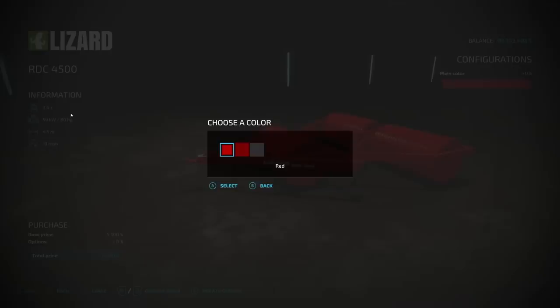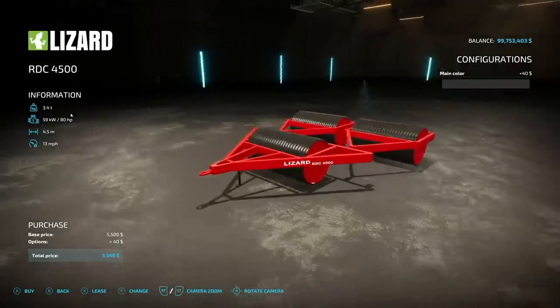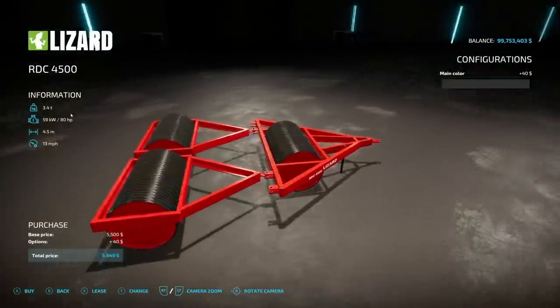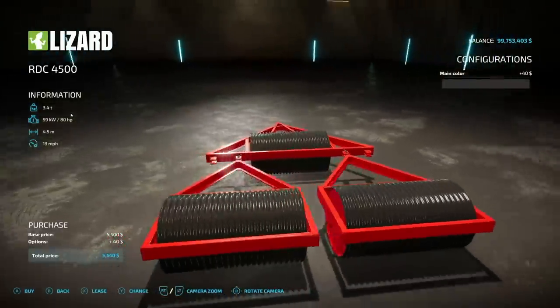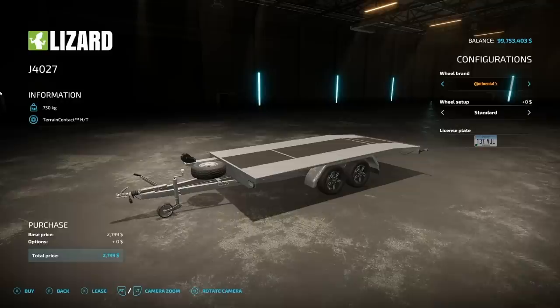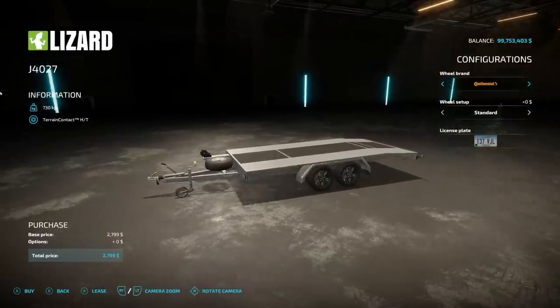Next up is the Lizard RDC 4500 — not to be confused with RDC from FS19. This is a roller with different color options. It requires 80 HP when unfolded, has a 4.5-meter working width at 13 miles per hour, and it's pretty cheap at $5,500.